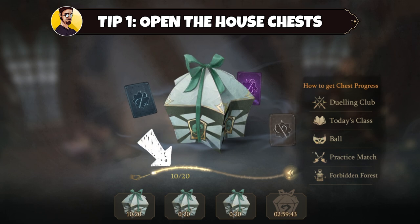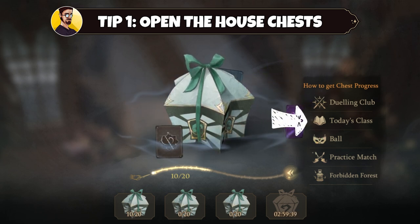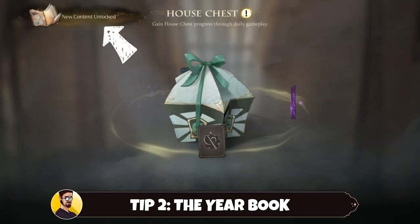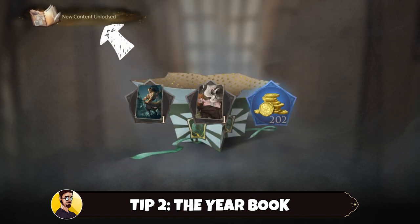To open a chest you need a total of 20 activity points, which can be earned in the dueling club, the different classes, the ball, practice matches, and the Forbidden Forest. Tip number two: the yearbook. The more house chests you open, the more you can advance in the yearbook.